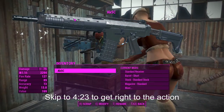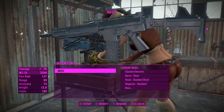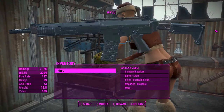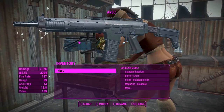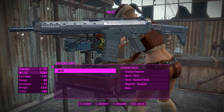G'day, this is Captain Noob and this is the AK5C. This is a weapon of Swedish design that has been made into a standalone weapon mod in Fallout 4. This weapon features custom meshes, textures, animations, and lots of customization, which is going to be really cool to look at. So let's get into it.